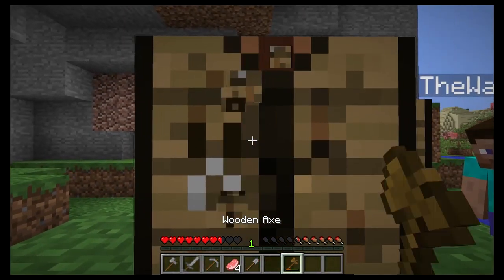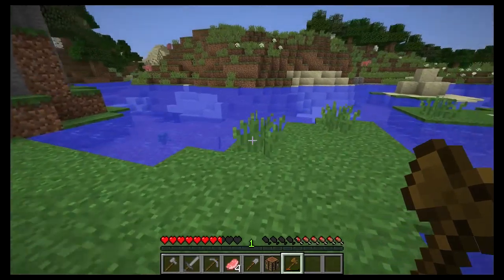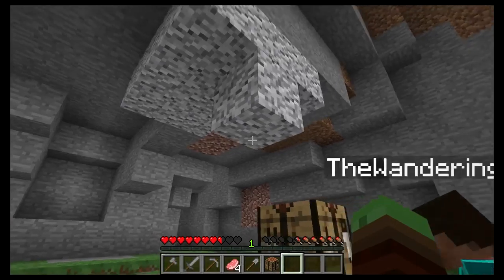I have coal — we'll save it for now. You can use coal to make torches. I'll throw down this axe since I don't need it.